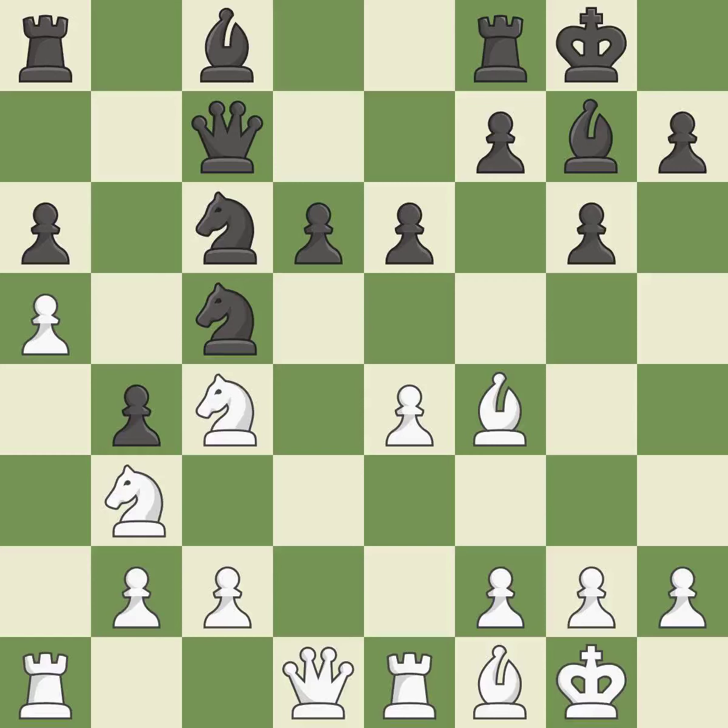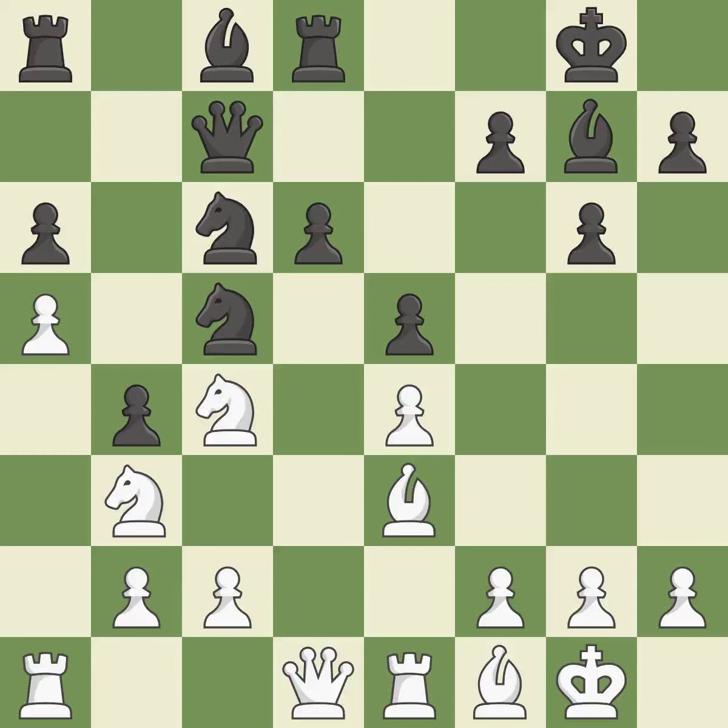This activates a bishop by developing it off its starting square. This threatens to fork pieces. The opposing bishop is kicked by a pawn and must now move or be captured. This threatens to win a knight. This wins time by threatening a knight and forcing it to move away. This is the only good move. This allows the opponent to take an outpost with the knight — it is an inaccuracy. The knight is now located at an outpost, a safe area inside the enemy's territory.